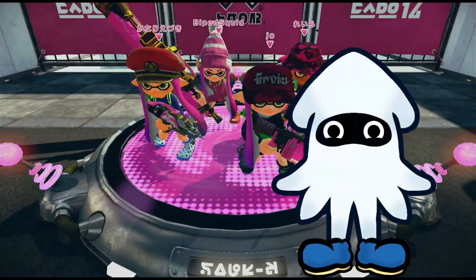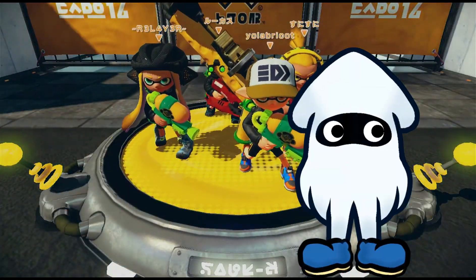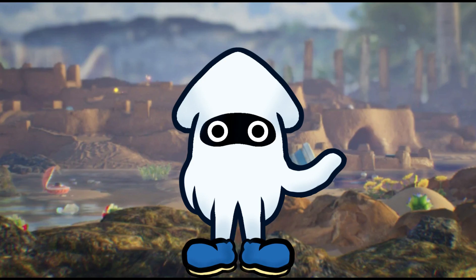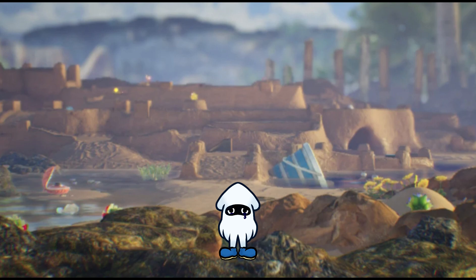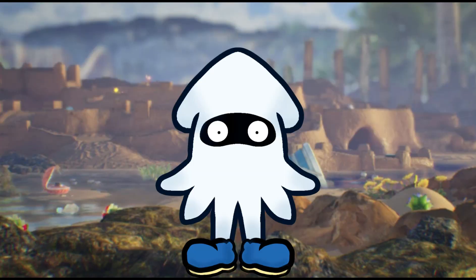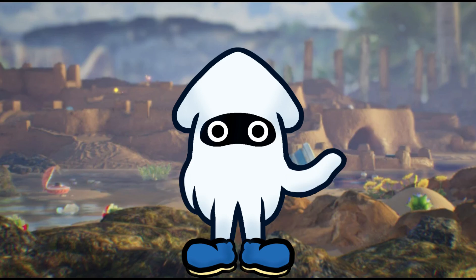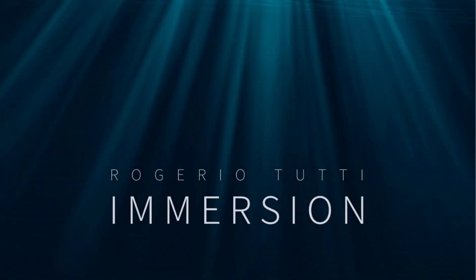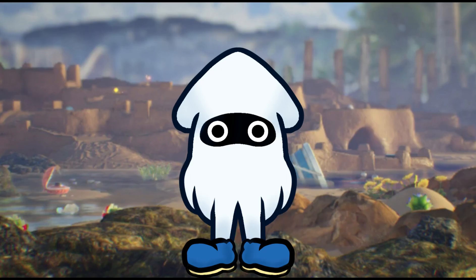Splatoon's worldbuilding has always been amazing, and a lot of that can be attributed to all the small little details included in these games. While they may be small and insignificant on their own, when added up they can practically make or break the immersion of the world. That's why today I wanted to go over five mostly small aesthetic details that could go a long way in making Splatoon 3's world feel more immersive and full, to bring much needed extra life and personality.